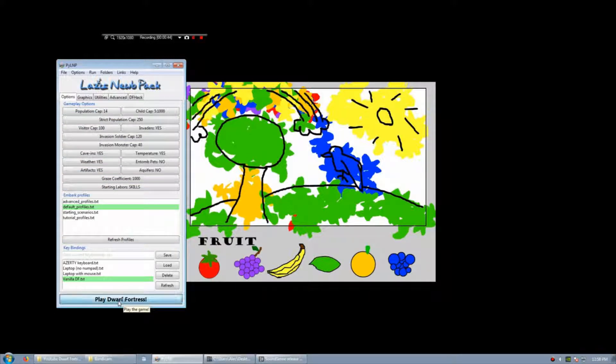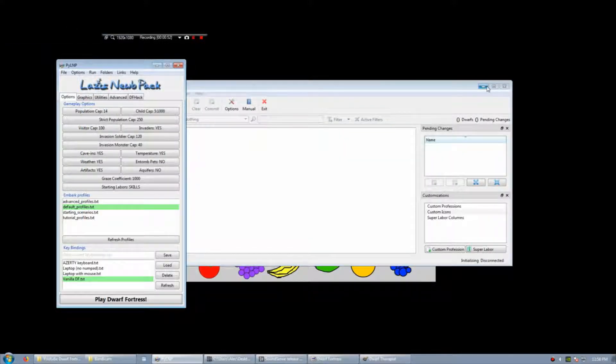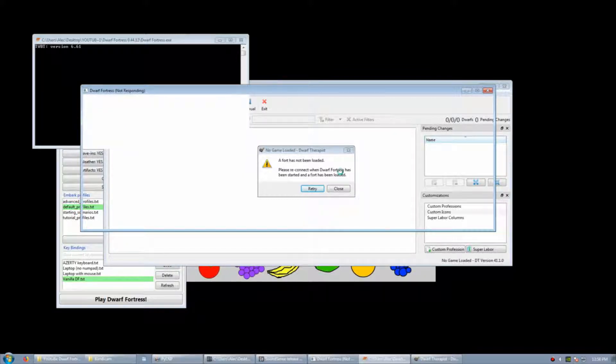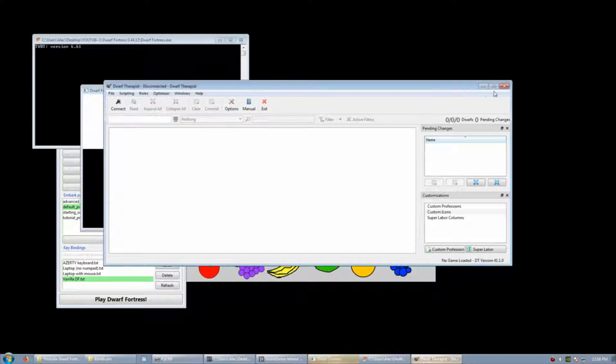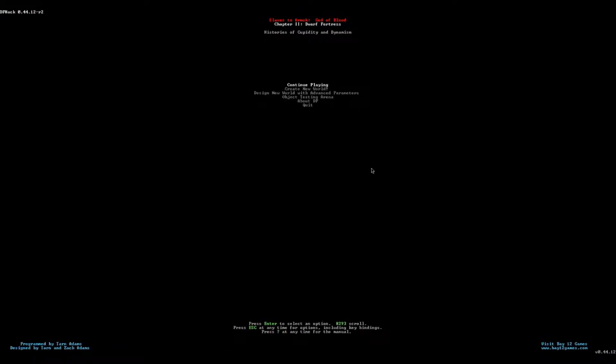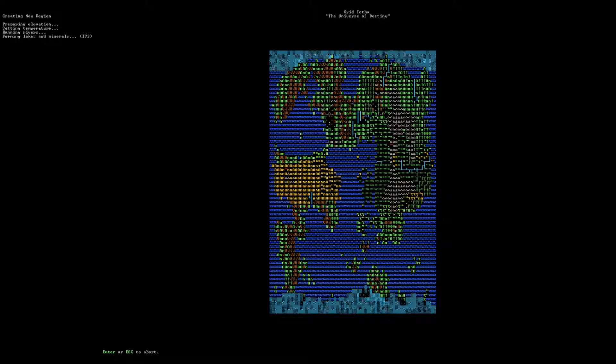We're going to hit play, and I opened SoundSense beforehand. I'm going to create a new world because I wasn't very happy with the last one — there was too much slopage and I forgot to check some things. We're going to do small, very short, high, very high, very high, very high, and hit go with the Y button.